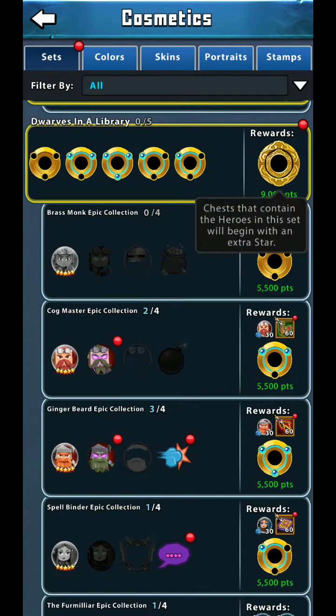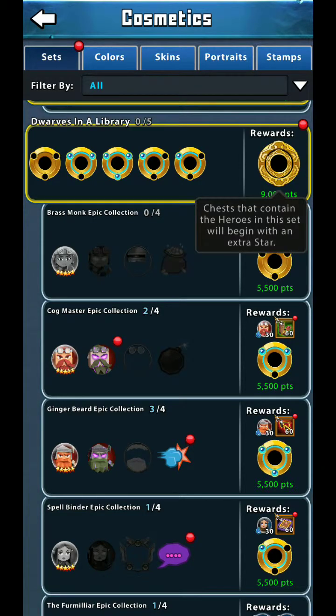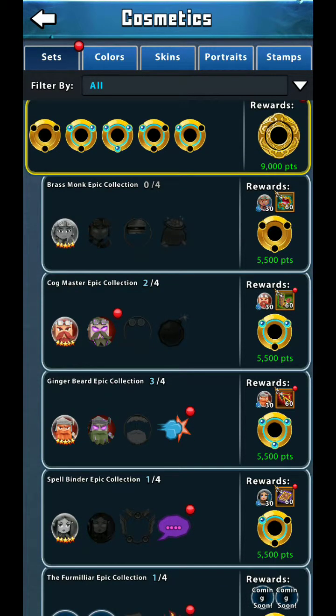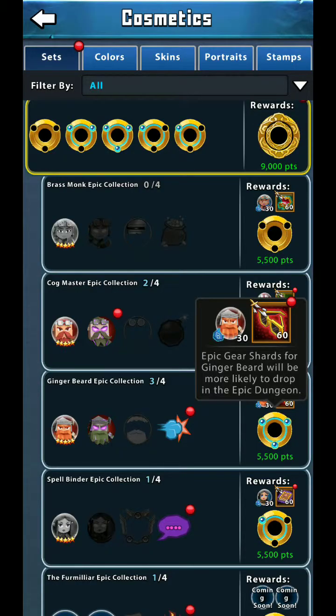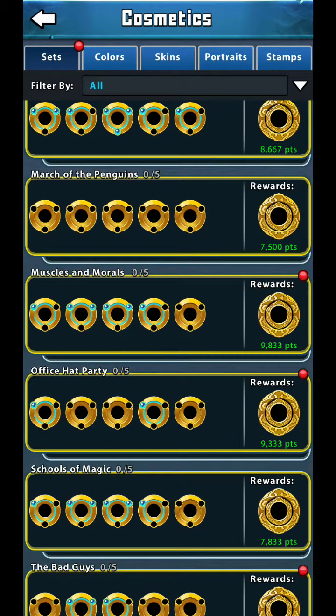If you have Gingerbeard's skin set, you get one extra star when you pull him from a chest. For the sub-quests, the main rewards include lots of hero shards as well as epic gear scraps, which also become easier to get in the dungeon. So all these cosmetic things are pretty cool.